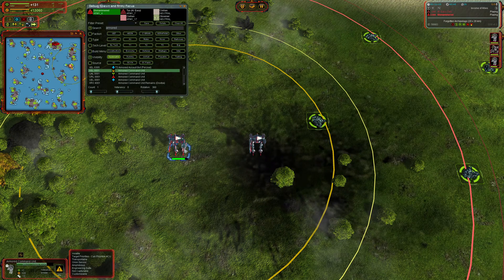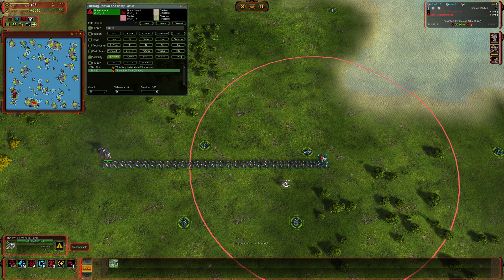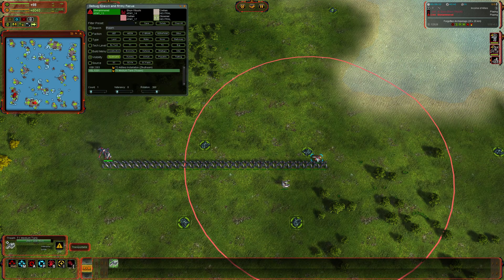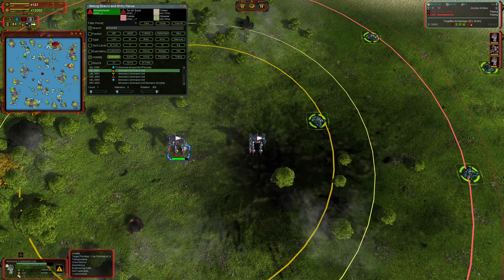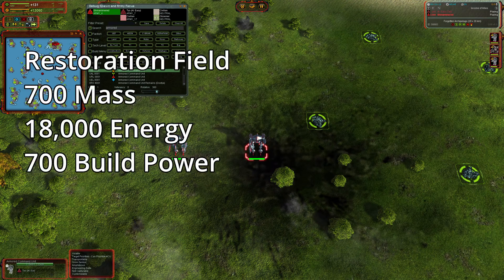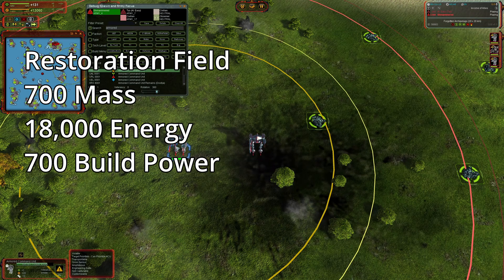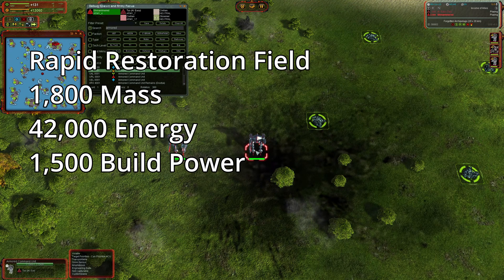A couple of other things to mention: there is also a health increase of 10% for the basic upgrade, going up to 20% with the advanced restoration field. The radius is 30, increasing to 35 with the advanced restoration field. I'm putting up a visualization of what that radius looks like — one wall section has a radius of one, so a radius of 30 is 30 wall sections. There's also a moderate increase to commander health and regen rate. The basic restoration field costs 700 mass and 18,000 energy with a build time of 700. The advanced restoration field costs 1,800 mass and 42,000 energy with a build time of 1,500.